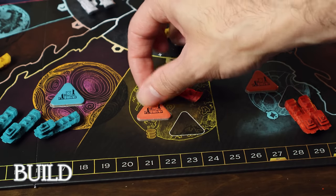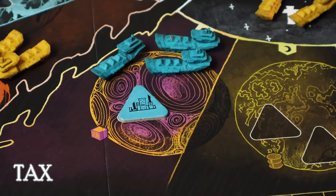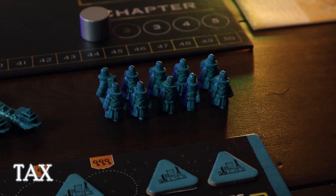The build action lets you build cities — which help you produce resources — starports, which help you produce ships, and ships from those starports. The tax action lets you use those cities to gain the resource the city is on. You can also tax opposing rival players' cities if you control the system — meaning you have the most undamaged ships there — and when you do, you take one of their agent tokens and put it in your captives' box.